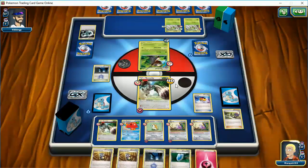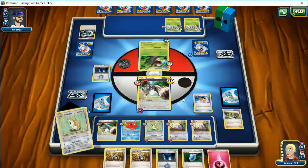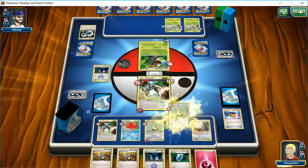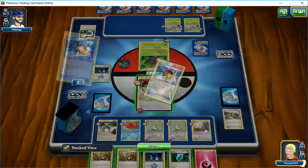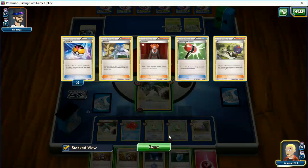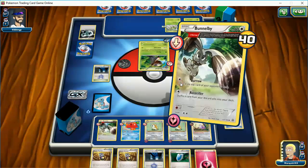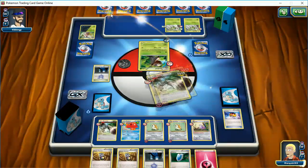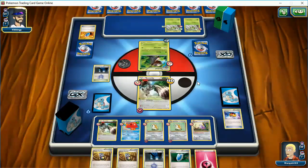Nothing else to do except get another Raticate going. So I will be able to start doing some damage on this guy if I can get him out of there. I could put an Energy on this Bunnelby and retreat him — no, I must have wasted an Energy already. Not much here. I could put that Crushing Hammer back in my hand. Let's go for my opponent's deck. Good. A Shiftry gone. I didn't even look up to see if I gave my opponent a fresh new hand, so that was unfortunate.